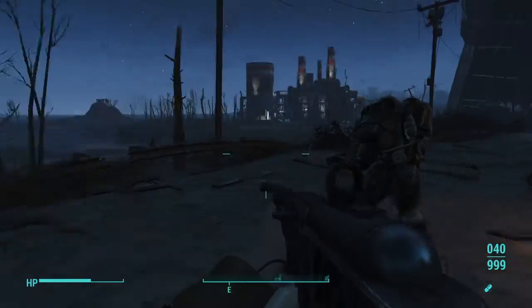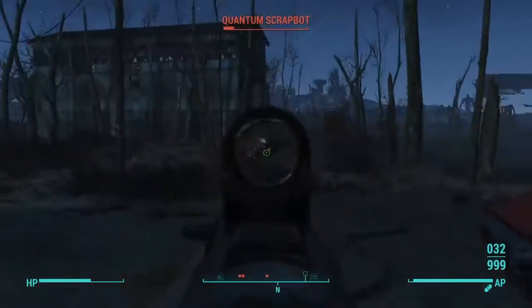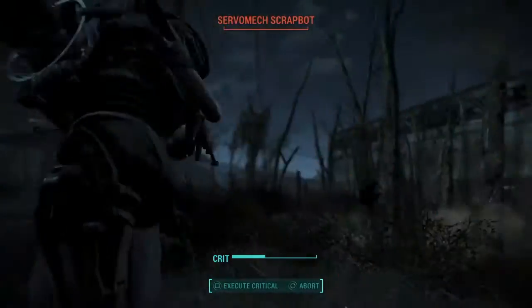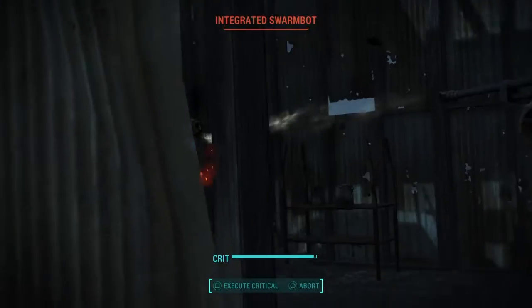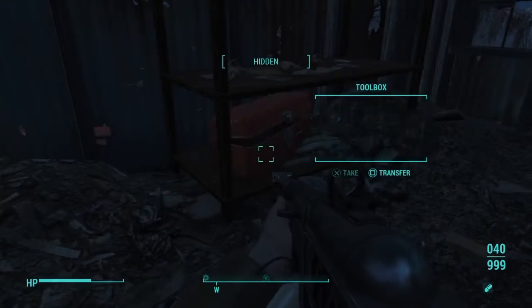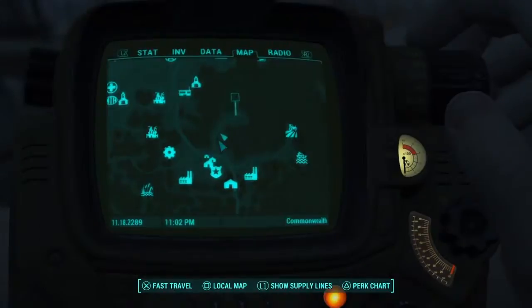Now we're just going to walk down and we are going to encounter a couple of robots. They're a little bit strong, so make sure you have some ammo. As you can see I'm just wearing my dress, which is ballistic weave. I have 110 armor and defense, and also my hat — so I have 200 defense each.